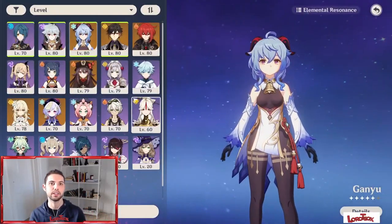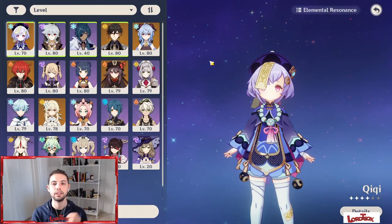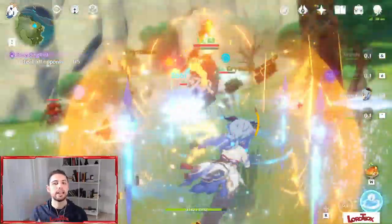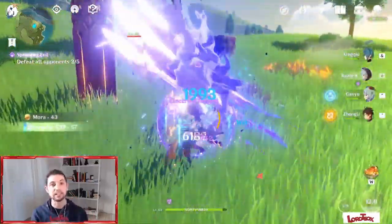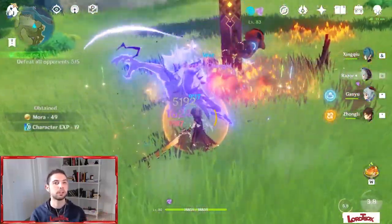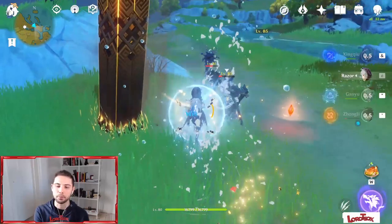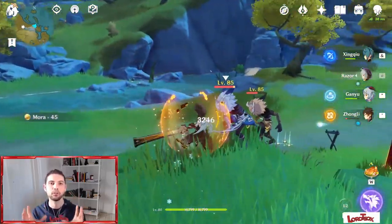Kaeya is also a very good aggressive option. Diona and Qiqi can be good alternatives if you're looking for healing and protection at the same time. The second-best reaction for me, and one not many players use, is Electrocharged. It's an amazing reaction for staggering enemies and dealing good AoE damage in the meantime. Characters like Xinqiu, Mona, or even Childe are the best for this job, and they can bring a burst of damage or healing depending on what you need.